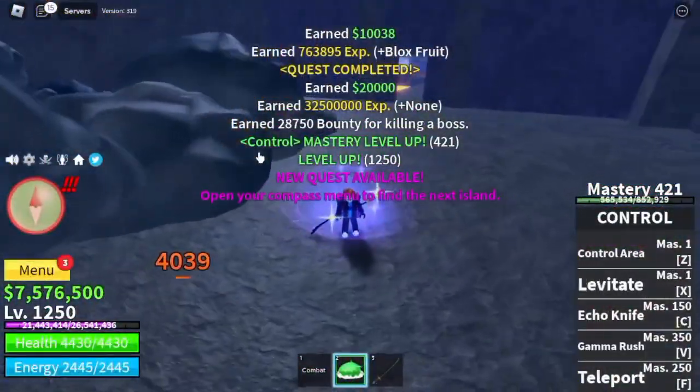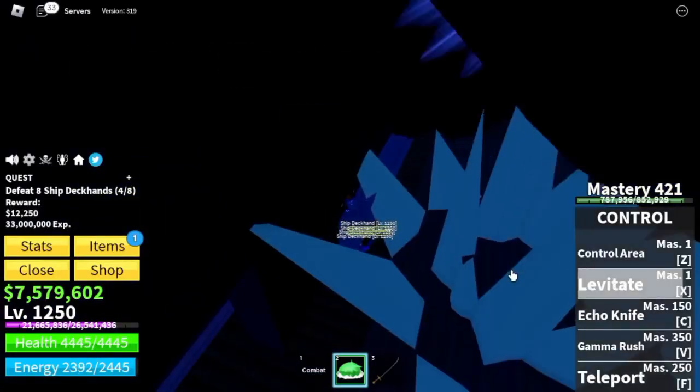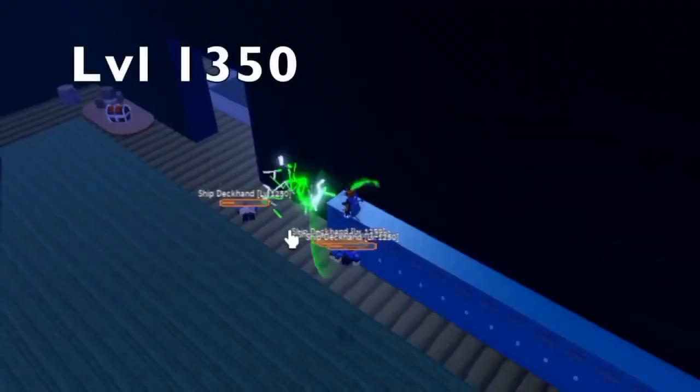Once you reach that level, next up is the Curse Ship. Target here is the Shoot Deckhand. High ground is our friend — if your enemy has no long-range attack and you are a Control user, grinding will be a lot easier. Target level: 1350.